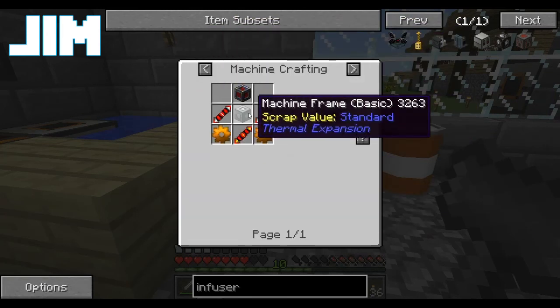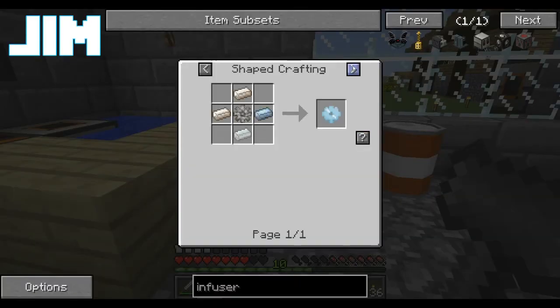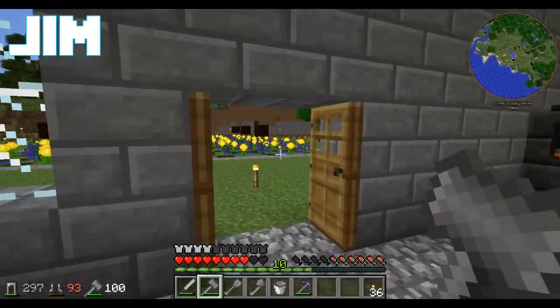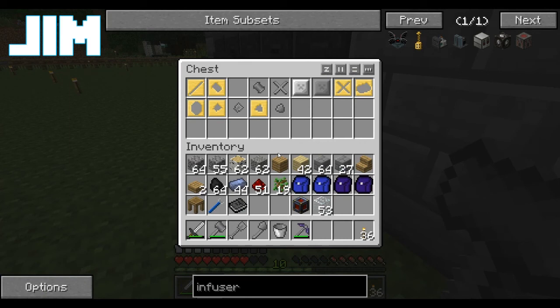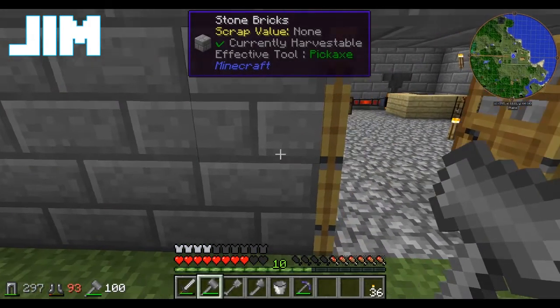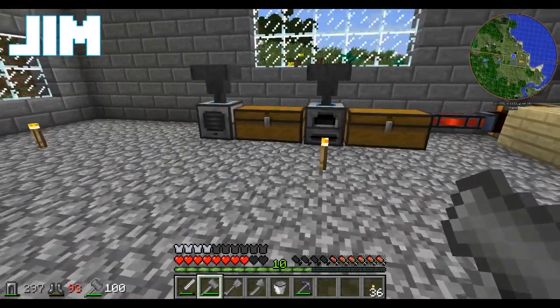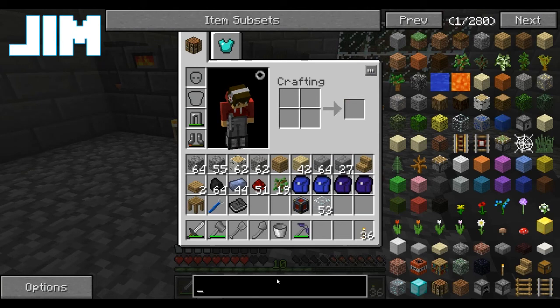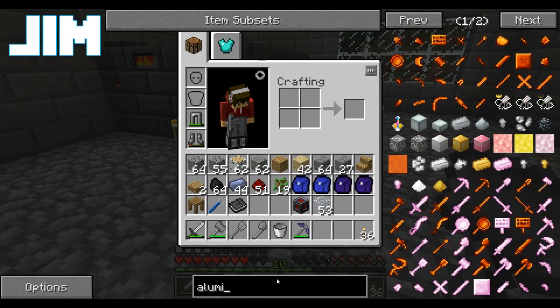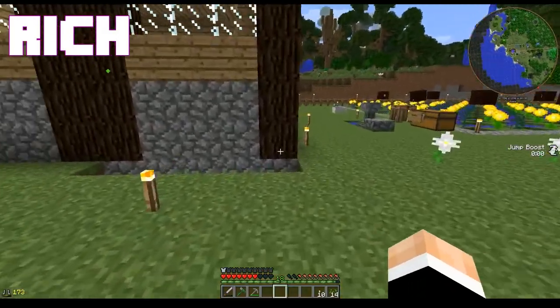The first thing I need to do is be able to power that jetpack. Do I have a gear pattern? Did I make one? I did not make one. I guess that means you're not smart. Apparently. Why do I not remember what I need to make — Aluminum Brass. That's what it is. Yay, he's remembering.